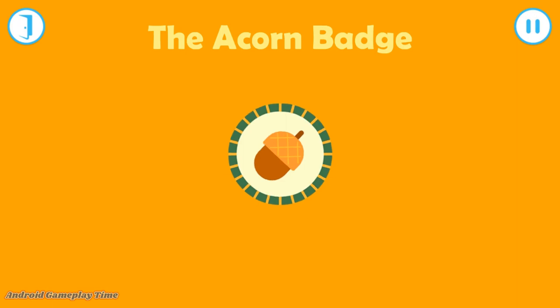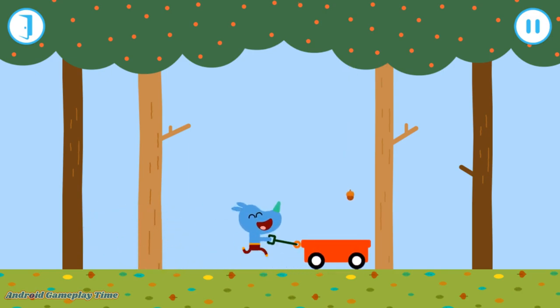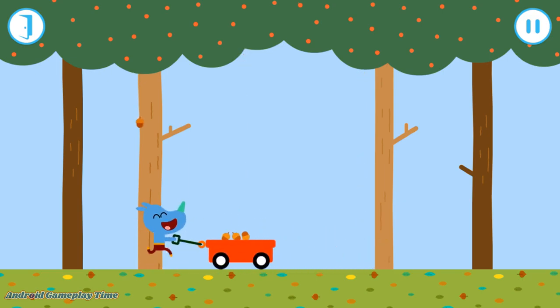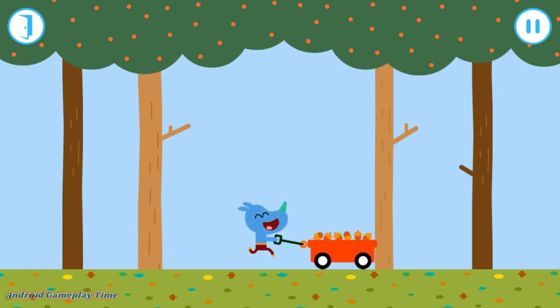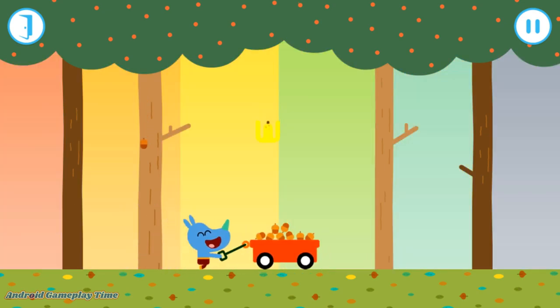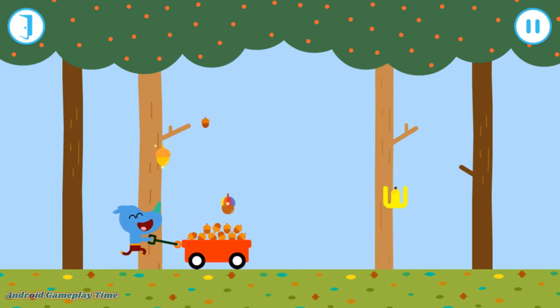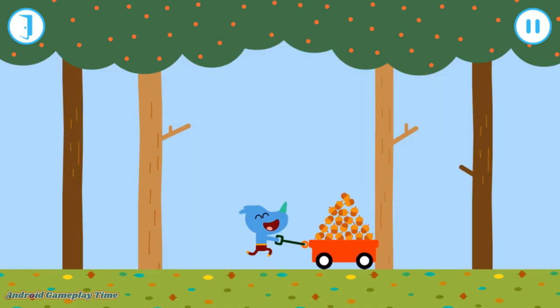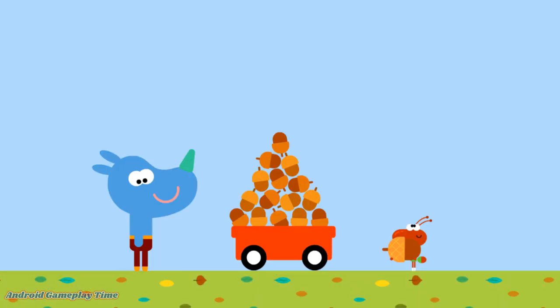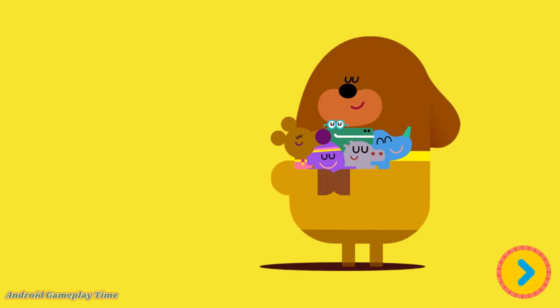The Acorn Badge. Drag the cart from side to side to collect the falling acorns. Can you fill the cart all the way to the top? Look out for those extra special acorns. Watch out for the banana skins. Naughty monkey. Well done, Squirrel. You've earned your acorn badge. Just time for one more thing. Duggy hog!